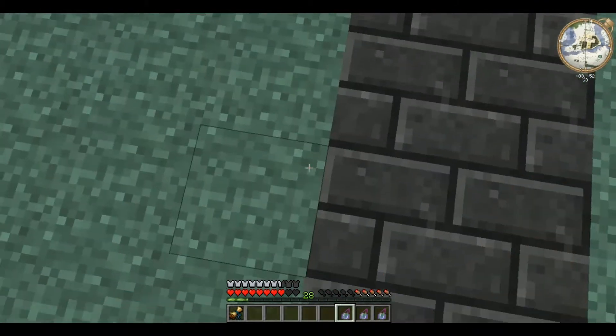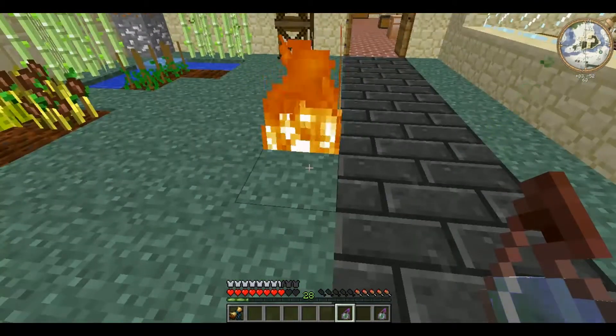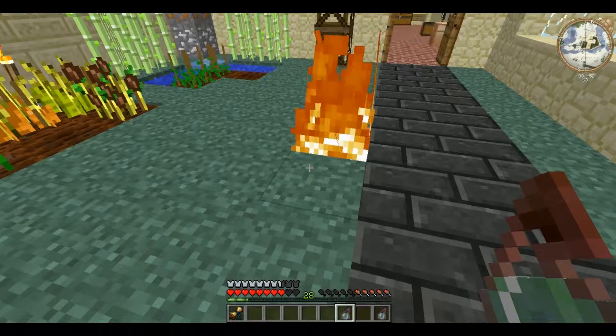These are splash potions of poison. There it's poisoned me, and I'm instantly cured. As you can see, the durability is going down.